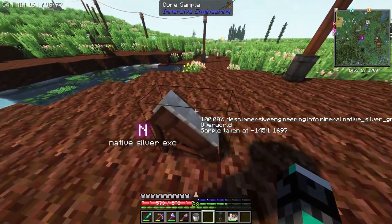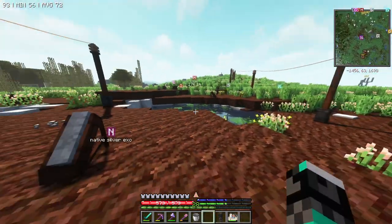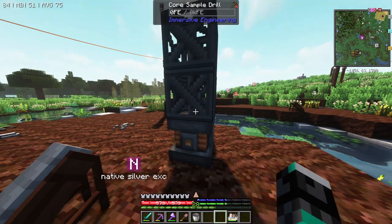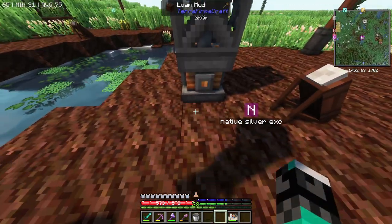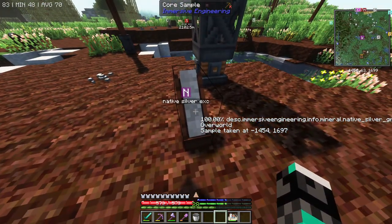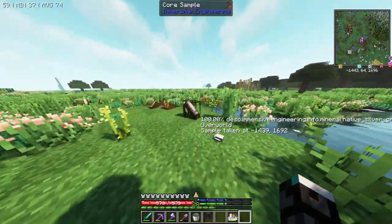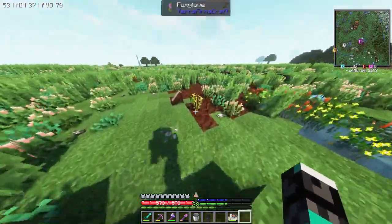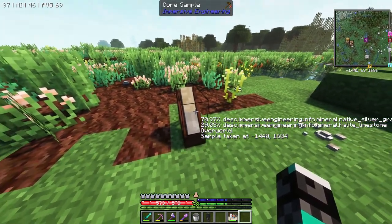That core sample you're looking at — you get it with the core sample drill. I brought power here so I could place the drill, power it, right-click it, and it starts drilling, putting out samples you can shift-right-click onto the floor. I placed a few of them so I could gauge where all my silver is.